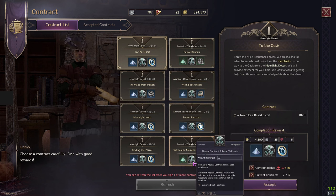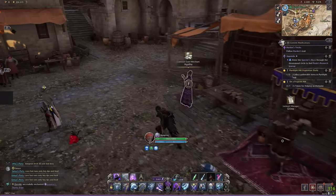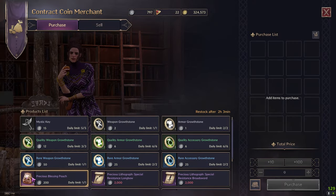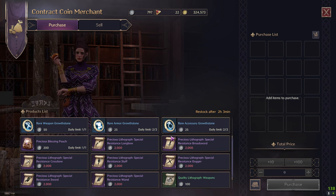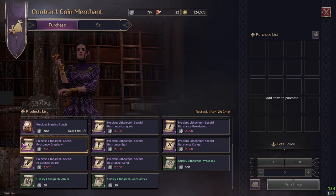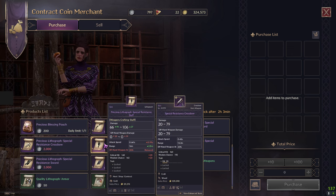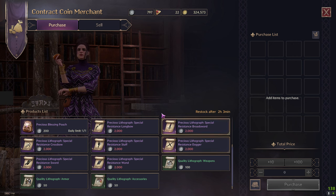As you do the contracts, you're also getting contract coins. You can use those at the contract coin merchant shop. From that shop you can get more mats, purple gear, recipes for purple gear, mystic keys, and weapon growths. Spamming these contracts is a very good way to get your purple weapon slots and other gear.